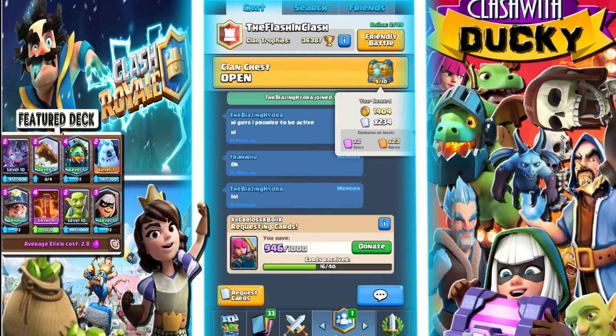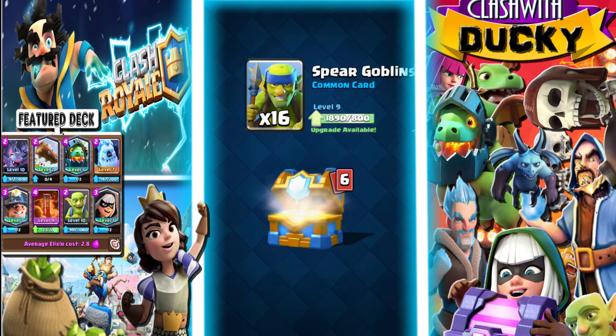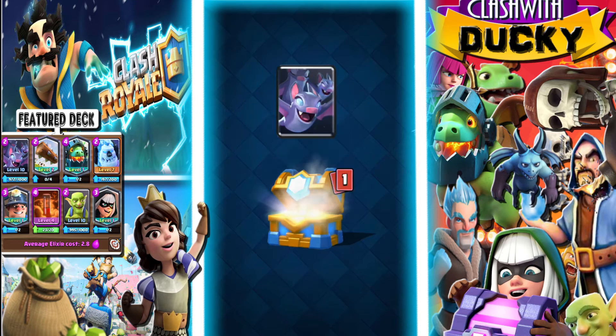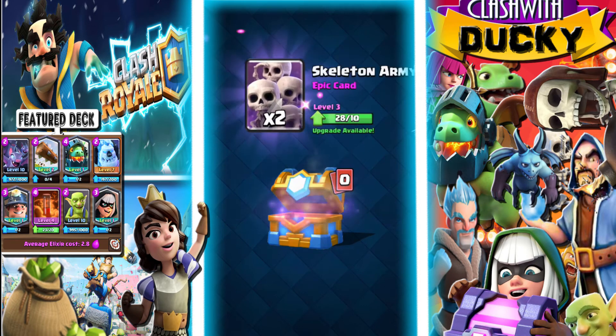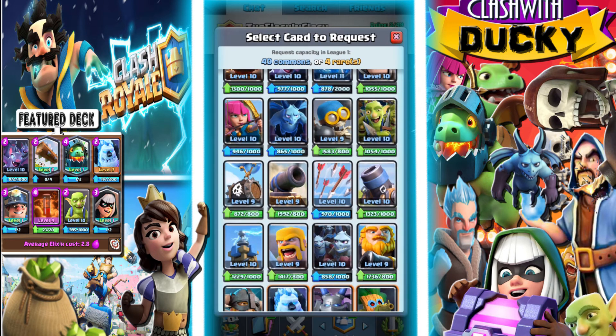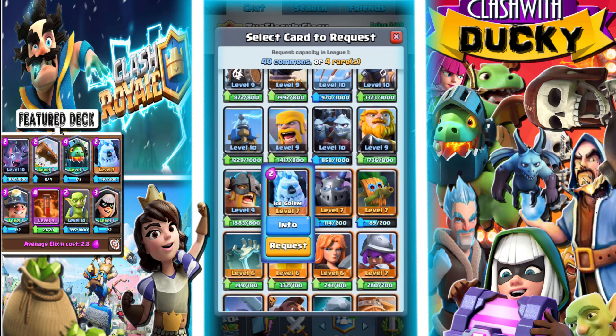Seriously, my clan sucks — only 19. But watch me get my first Legendary in a clan chest on a not-10. 96 Bats and 2 Skeleton Armies. Overall not too bad. We got some Zap Spells.